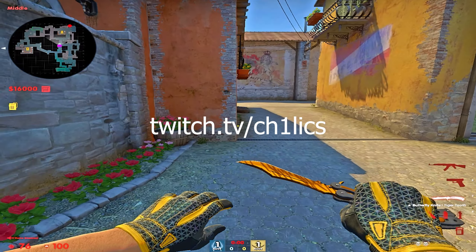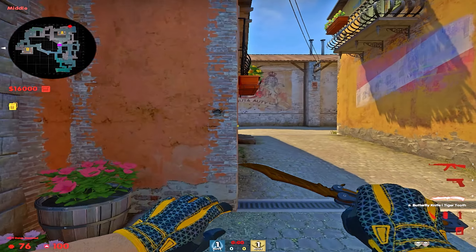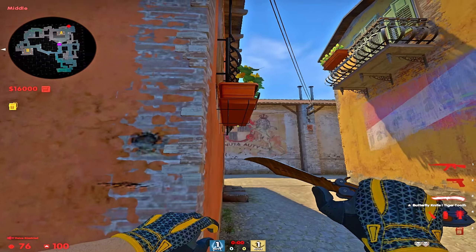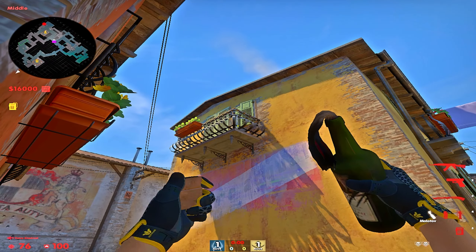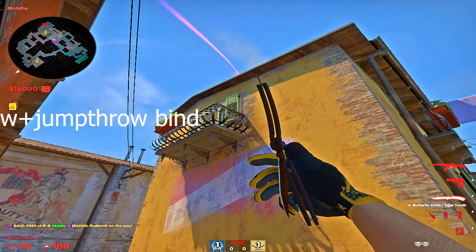I got a nice molly I want to show you to help you solo take brackets by yourself. If you want to push towards lane, come up to this wall and make sure you can see the entirety of this circle. Line up on the edge of it, take your molly out, aim at this point here on the balcony, and run, jump, throw.